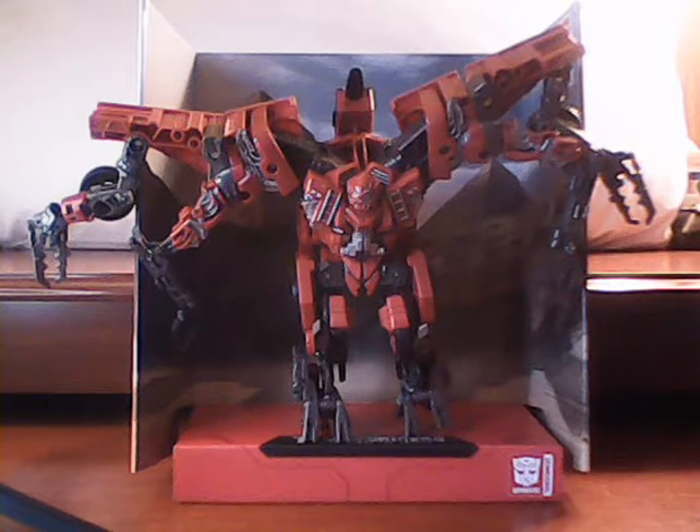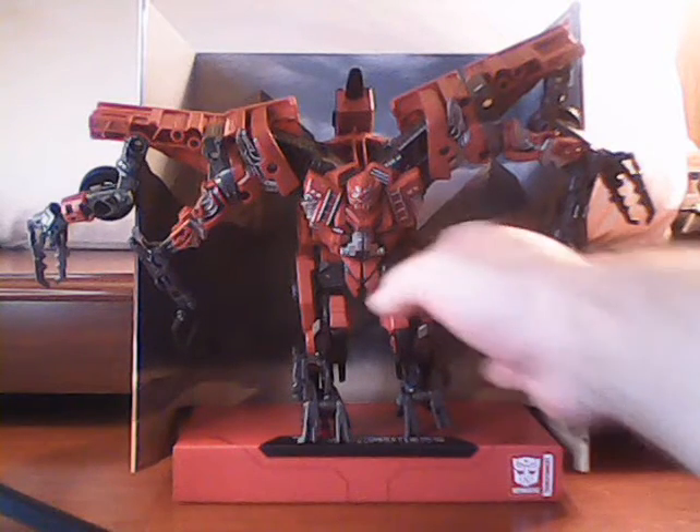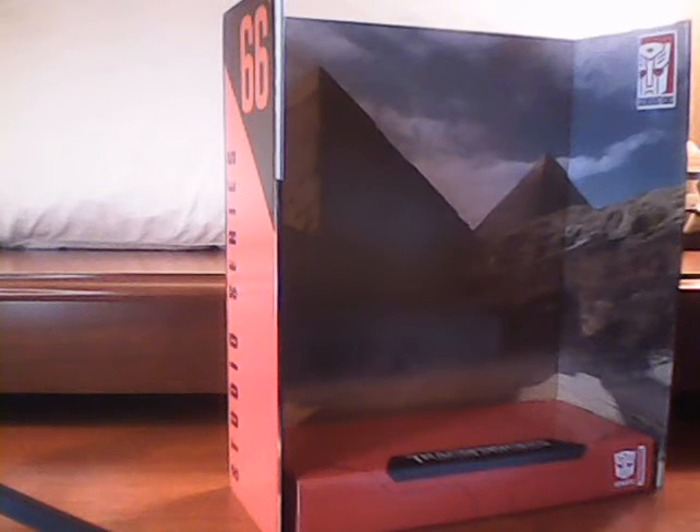Overload here is one of the Leader Class toys, so he and Scavenger are the basic bulk of the body for Devastator. This one is one of the harder ones to obtain, and the one I ended up with didn't come with any instructions, so we will be having to resort to some online trickery to get him transformed. But before we get to that point, let's take a look at his backdrop.